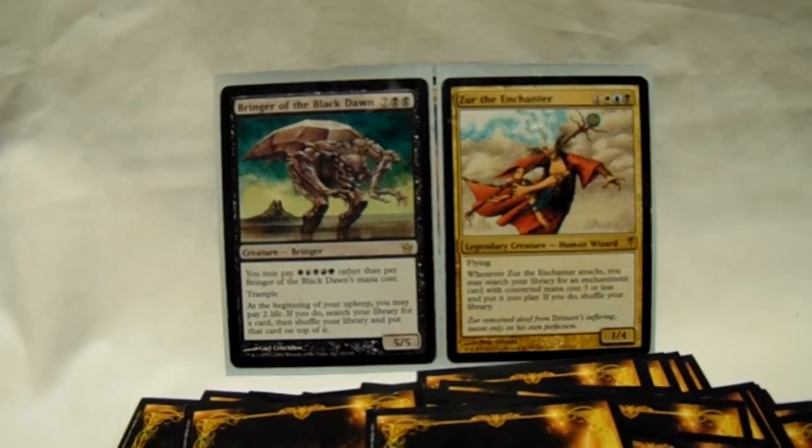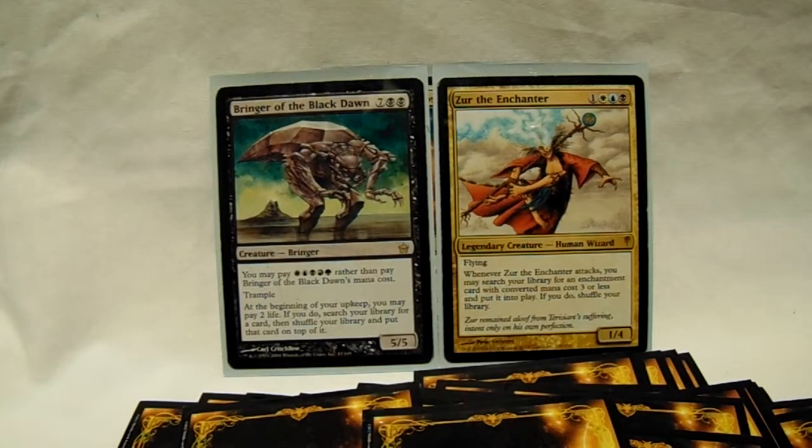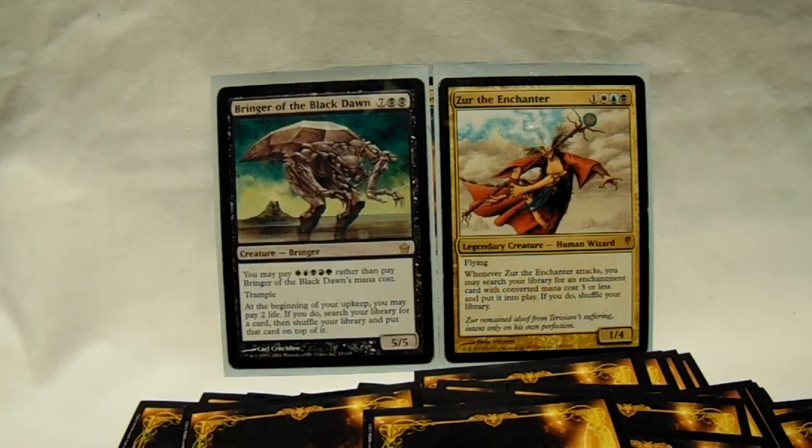If anyone knows a Zur deck, they know they need to kill it right away. It's a 4-drop 1/4 that lets you search for an enchantment card with converted mana cost 3 or less and put it into play. There are a lot of good enchantments and auras in this deck that just come out with Zur. Most Zur decks have him as the general, but in this case he's simply here for the search to help complete a combo. If I get him, great; if I put stuff on him, great. Really though, he's just here to do the same thing as Bringer — search for cards.